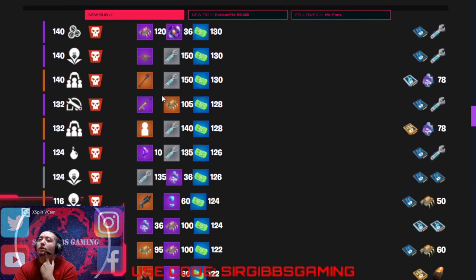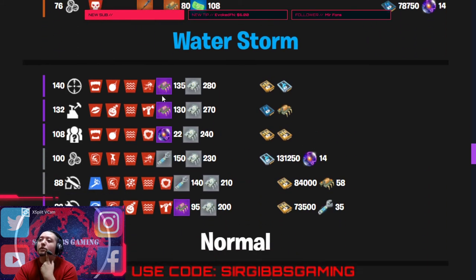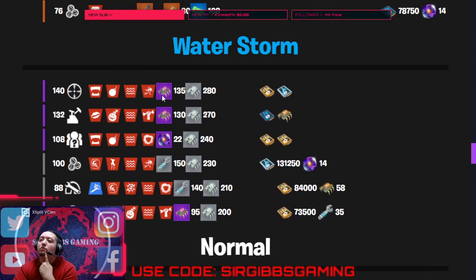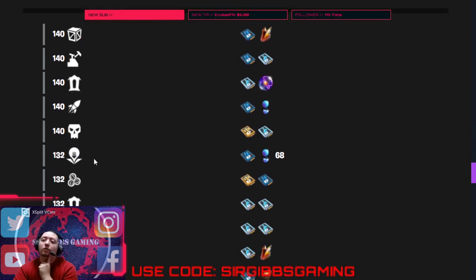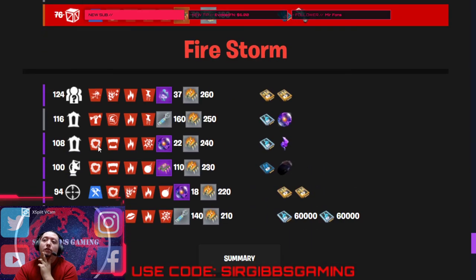We got a 140 three-hour RTD, 140 Evac the Shelter, 140 Resupply, 140 Eliminate and Collect, 140 Resupply, 140 Refill the Home Base, 140 Destroy the Encampments. Lots of goodies today.